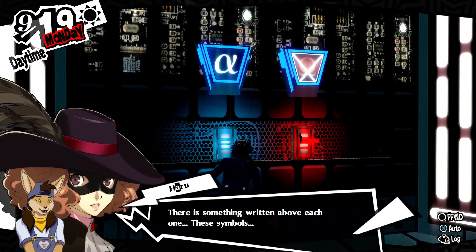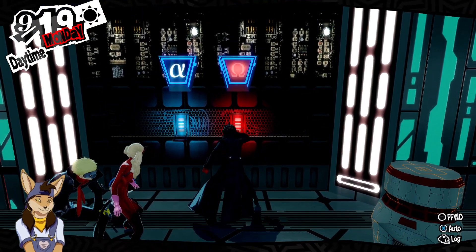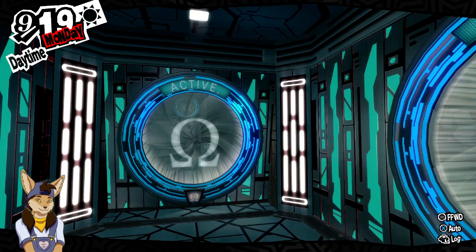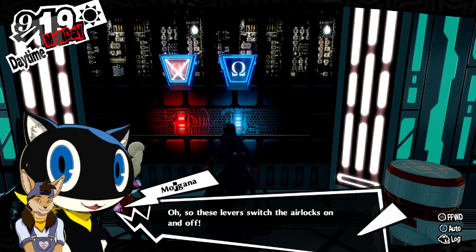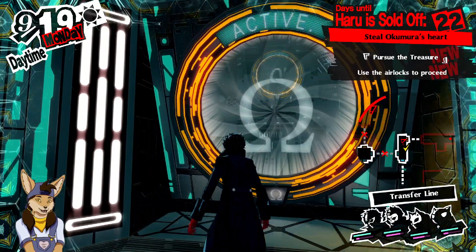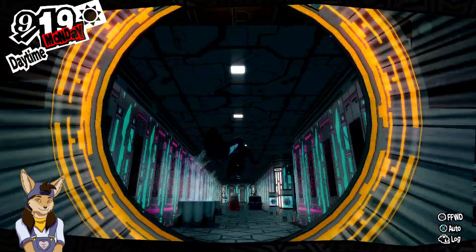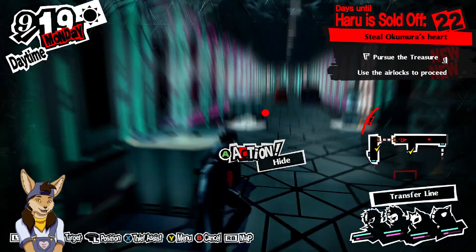Something written above each of these switches. Now let me activate. It's one of these — I can turn the blisters, which are airlocks, on and off. I can only do one or the other though; I cannot do both. But what's here? Enemies? An enemy, anyway.